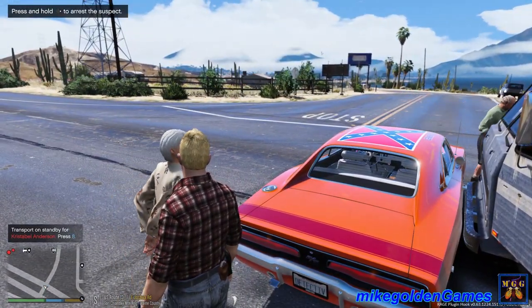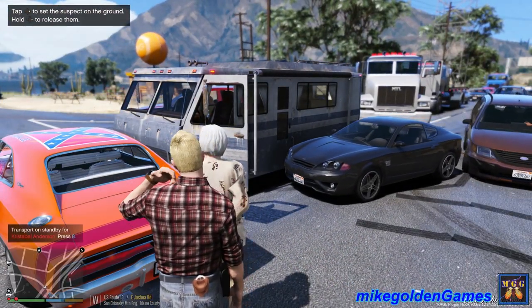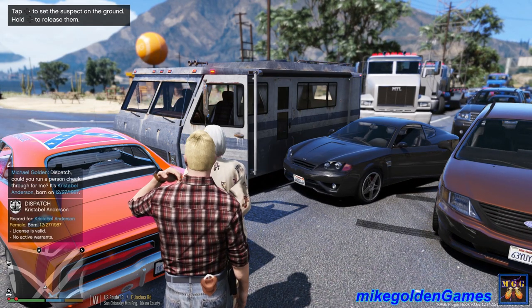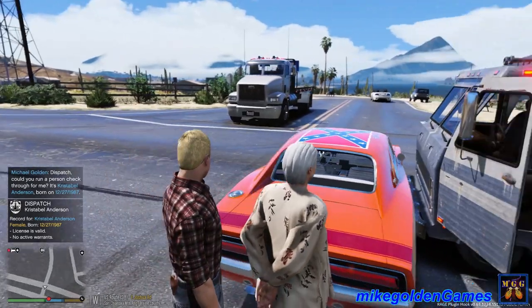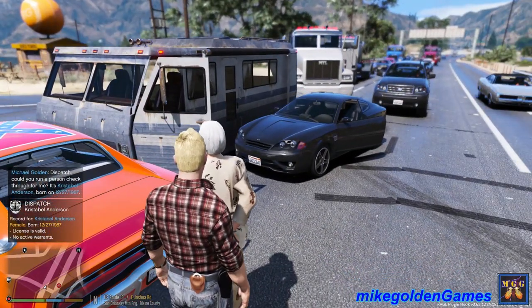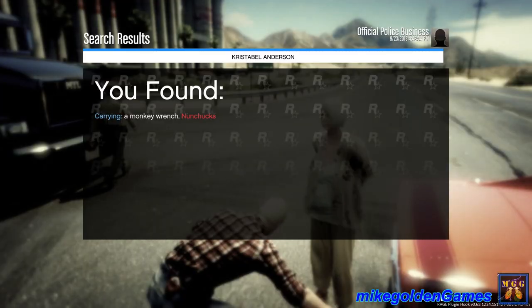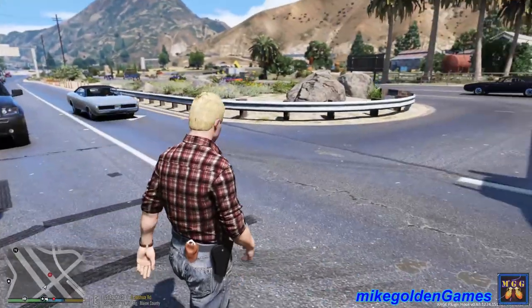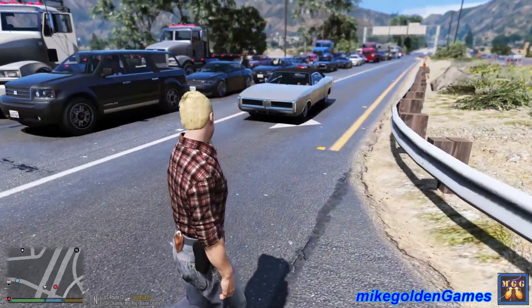Dispatch, we have a Christabel Anderson in custody. Let's get her ID - Christabel Anderson, born 12/27/1987. License valid, negative warrants. Christabel, you got anything illegal on you? Anything that's sharp that's gonna stab me, poke or stick me? No, okay, I'm gonna search you. Nunchucks - that's illegal in the state of California. Let's have you get over this way. I'm gonna call a transport unit for her and then we're gonna have to search her vehicle as well.